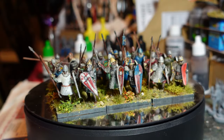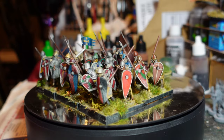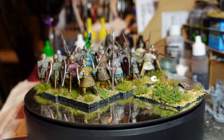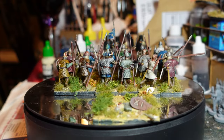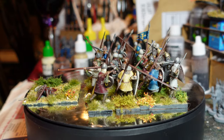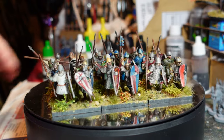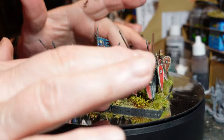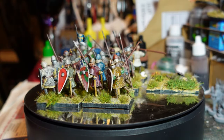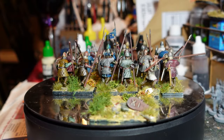Welcome back to the channel, this is Dom with an update on the Normans in Sicily project. It's been a little slower mainly because other things got in the way. I wanted to get this unit finished — another unit of 24 Norman infantry, the Conquest Games plastics. This is the other half of the box; you've seen the first unit. I put a couple of extra Gripping Beast figures in to make up the 24.